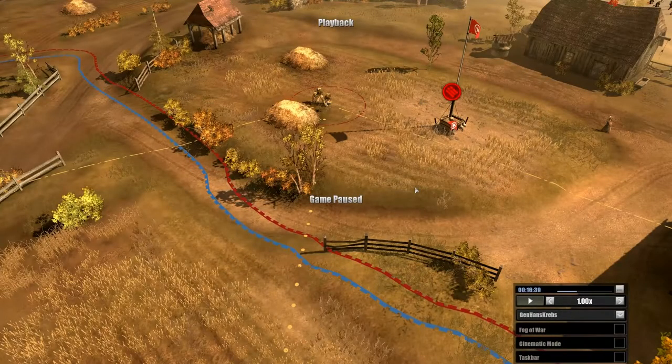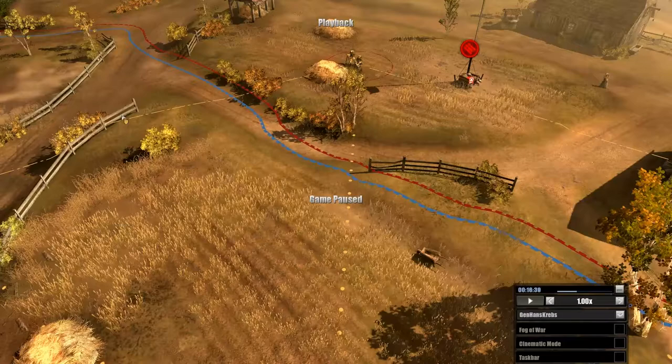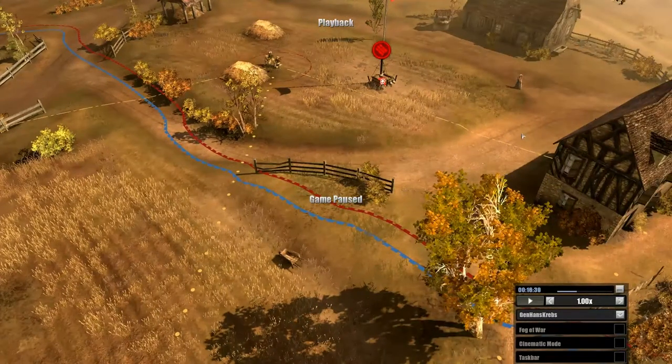How to counter an MG using extreme angles. If you look at the cone of fire for the MG, you can see that you can come in from this direction or from this direction — these are basically the extremes of the cone of fire. What we're taking advantage of here is the fact that the MG has to take time to turn around and fire on your units, so that slight delay is what we're exploiting.